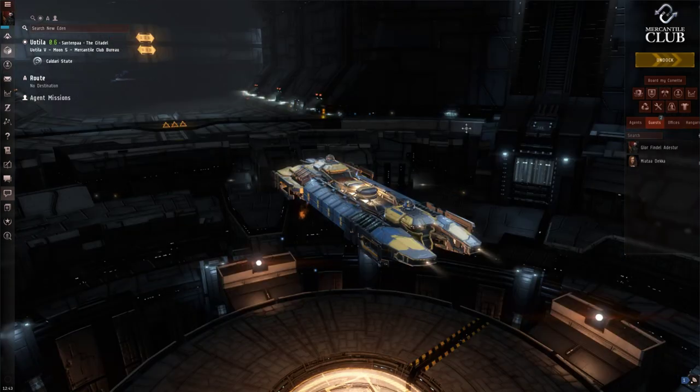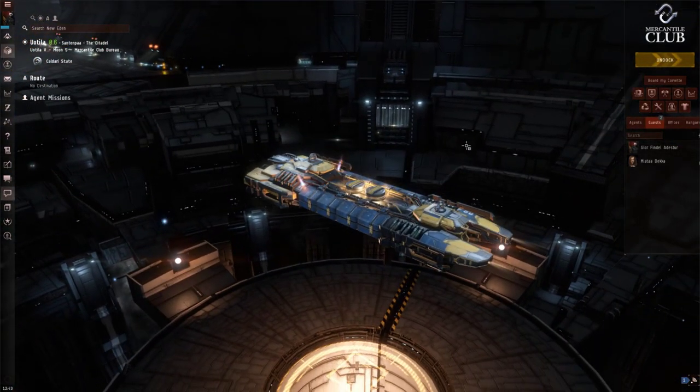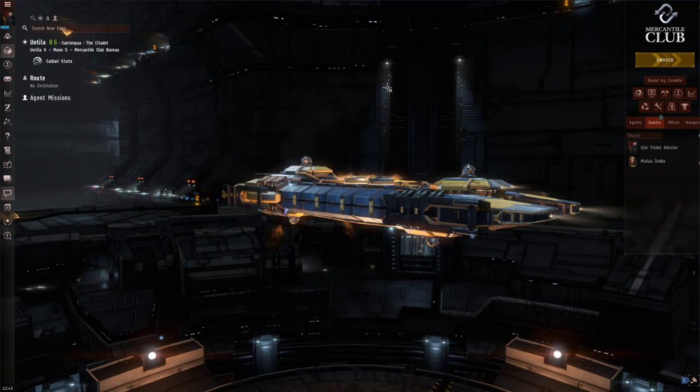That's it for my Retriever overview. To quickly summarize: the Retriever is the middle-of-the-road mining barge — ideal for the soloist, with the highest ore hold size, middle-of-the-road yield, and middle-of-the-road tank. This is personally the ship I would use for solo high-sec mining, simply because you won't have to travel back and forth to the station as often. I've been Gartish for Gartish Snipe Gaming. If you enjoyed this tutorial, give it a like and subscribe for more EVE content. Any questions or anything I didn't cover fully — please ask in the comments below.